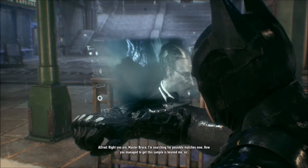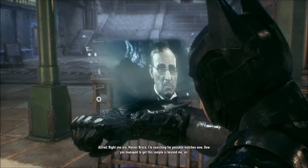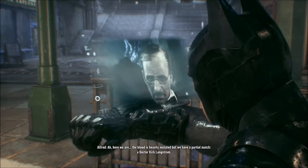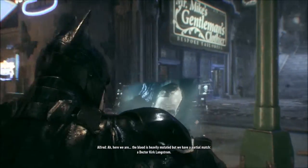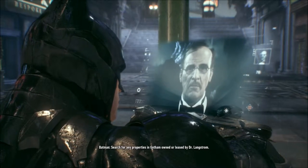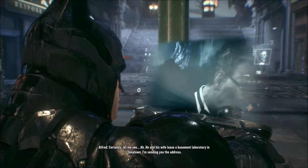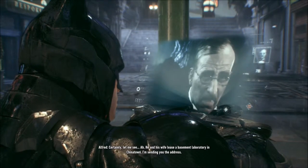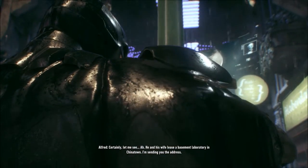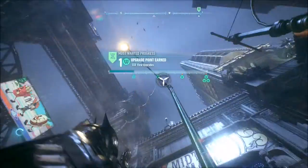I'm searching for possible matches now. How you manage to get this sample is beyond me, sir. Here we are — the blood is heavily mutated, but we have a partial match: a Dr. Kirk Langstrom. Search for any properties in Gotham owned or leased by Dr. Langstrom. He and his wife lease a basement laboratory in Chinatown — I'm sending you the address. Okay, I'm not going to do a side mission.